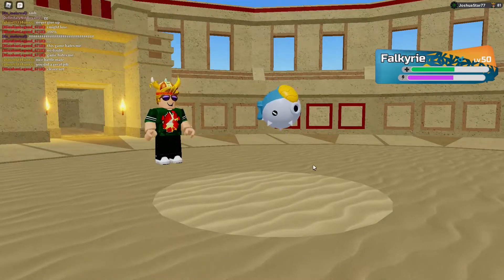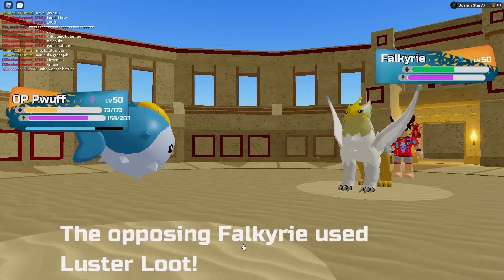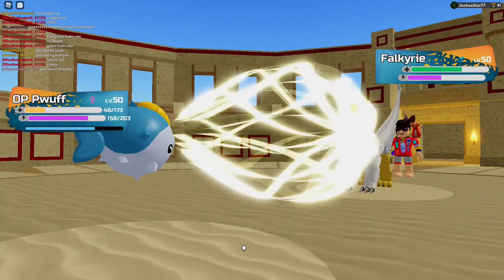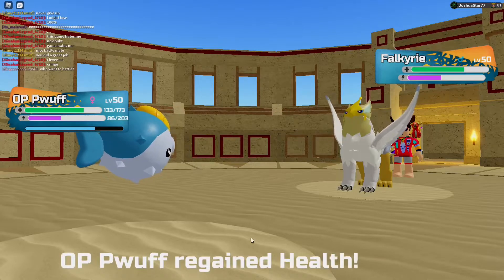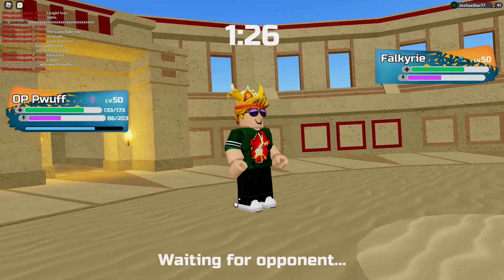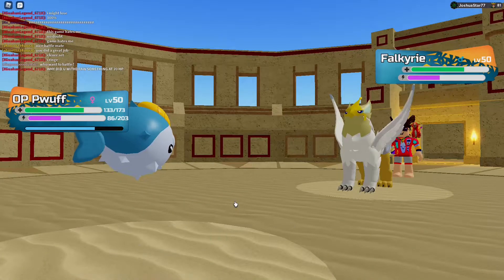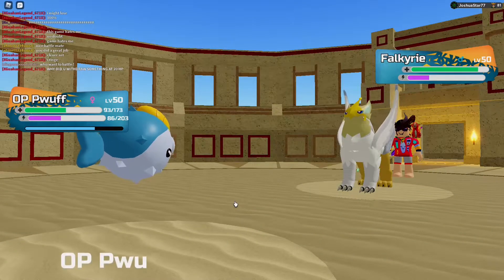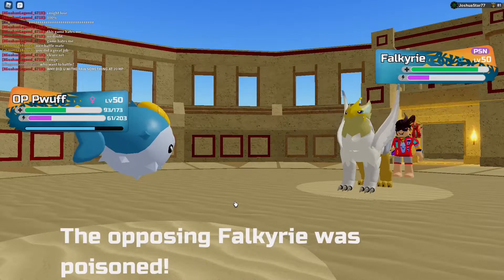I'm actually going to go for a Rejuvenate because I kind of need to — I'm kind of running out of options and too low on health. Luster Lute? I should live that, even if it is Valkyrie. Oh my goodness, I easily live that. We're going to go for a Poison on the Valkyrie. We're going to try to Poison this Valkyrie. He stays in and goes for another Luster Lute. Poison's going to start stalling him down — critical hit, but that's fine. I hit the Poison.